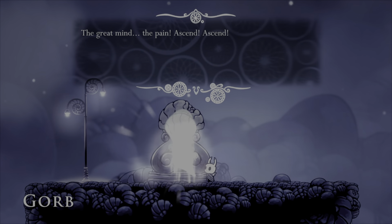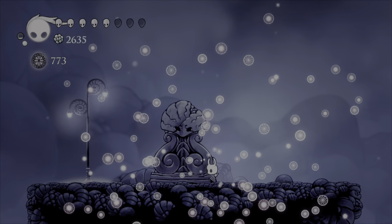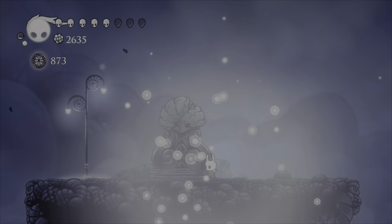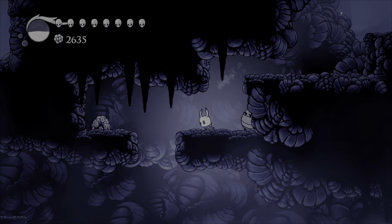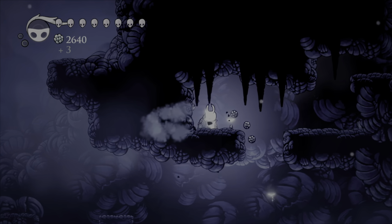Gorb says: 'I am Gorb, the great might, the pain. Ascend, ascend. I am.' Very insightful, Gorb. A hundred essence, just like that. Got anything else hiding down here, Gorb? Just Geo. Oh, there is another Geo cluster hiding in there.